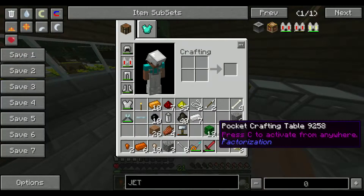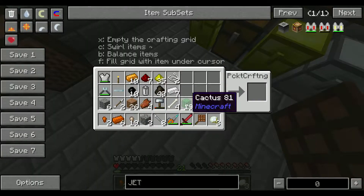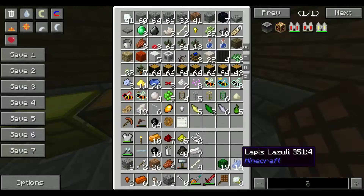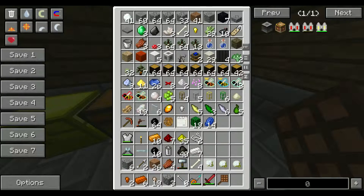Alrighty, here we are. I am currently working on a backpack that I'd like to be able to carry. I'm not going to put anything in that chest — it's a wooden chest.